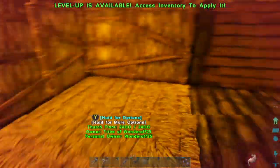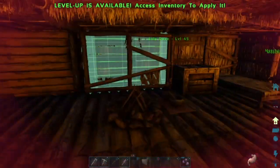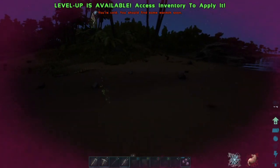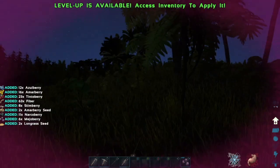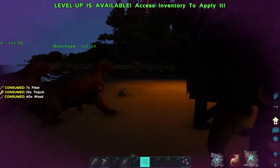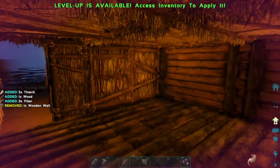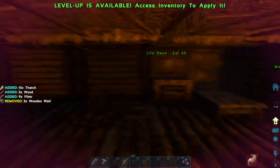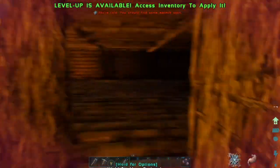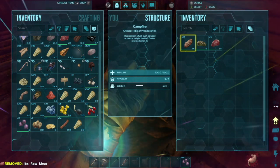Thank you to the people who commented what they wanted the dino names to be. Remember, it's majority vote on what the dino names are — not my picking. Unless there's a tie, in which case I'll pick the one I like most. We've almost finished upgrading all the walls. I'm hungry — we need food right now. 26 meat — that's excellent.